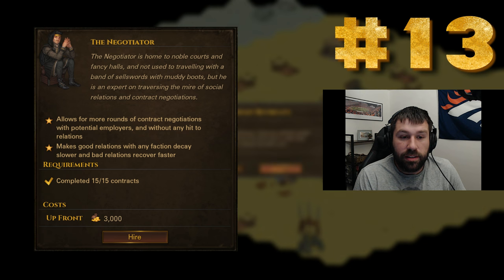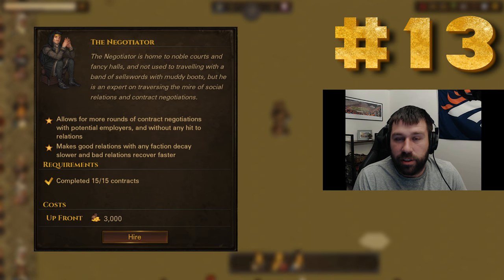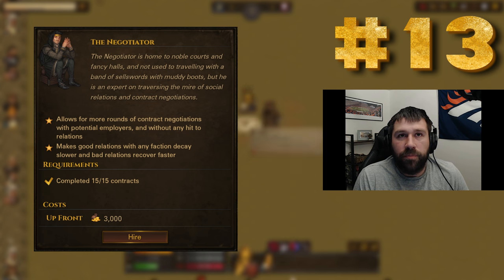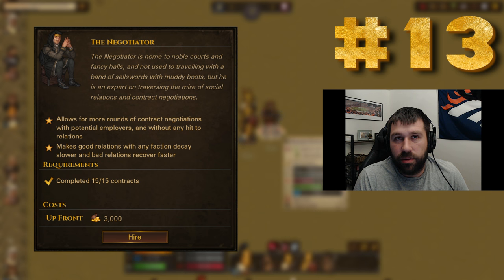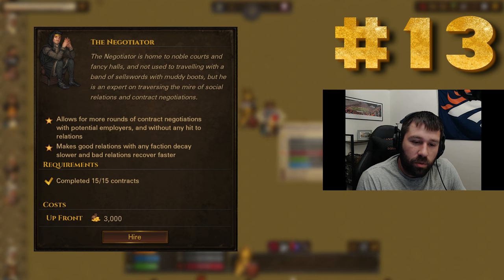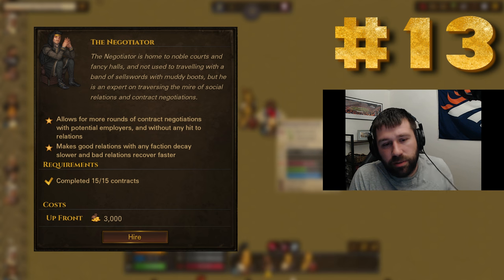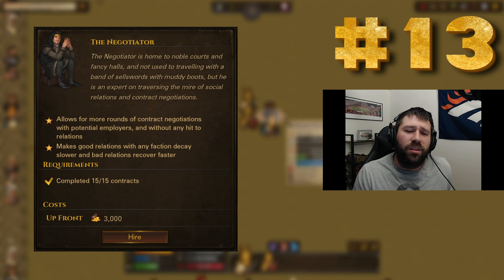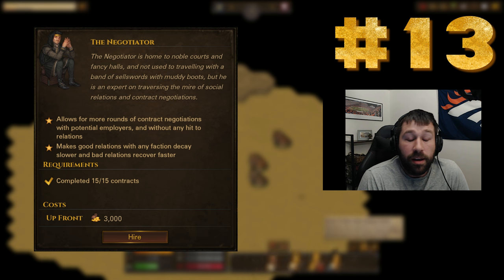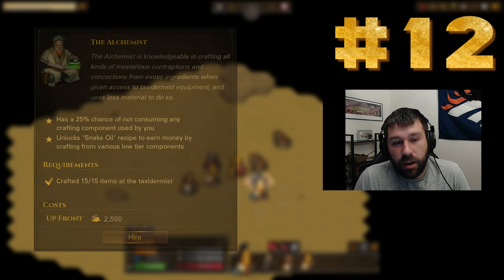I've had quests that were around 6000 crowns where I kept asking for more and gained close to a thousand extra crowns. One specific one went from 5600 to 6300 — that's 700 extra crowns, which is pretty incredible. It goes great for role play if you're playing as Barbarians — you can be aggressive with everyone and they don't care. The 15% faster bad relation recovery is amazing. You can make your money back on this very easily.